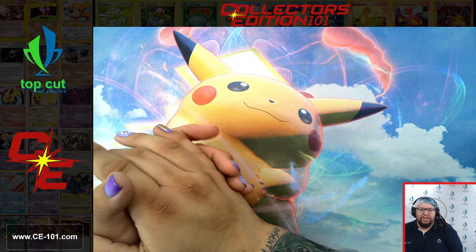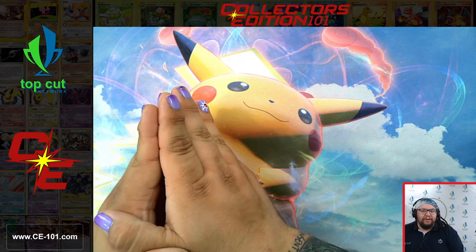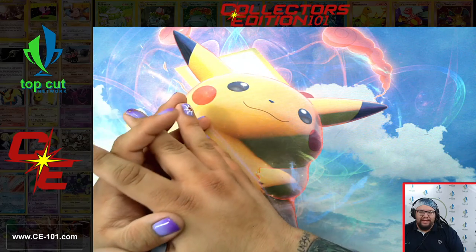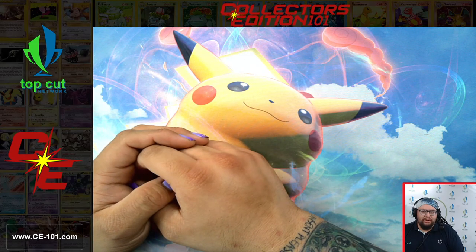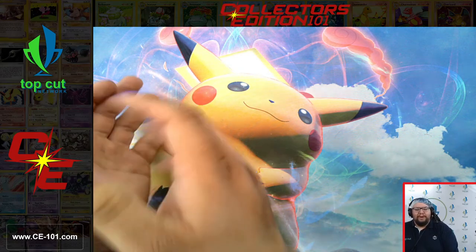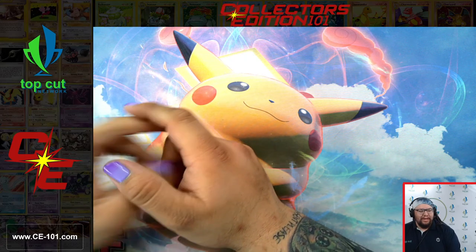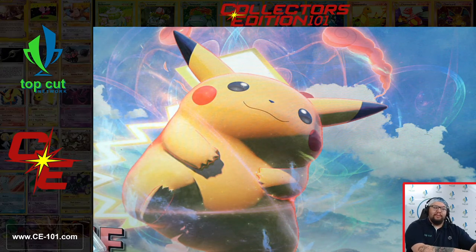Hello everyone and welcome back to Collected Edition 101, Classes Back in Session. This is the second part of the video where we just recently started reviewing some of the PSA cards that we had gotten back. In the previous video we had seen some really cool stuff — a lot of reverse hollows, some world championship promotional items, and even a couple gold stars. Moving on, we have about another 250 cards or so to get through, so we're going to be speeding right through it. We're starting off with something really spicy in our first pile of cards, then moving on to some promotional type items.